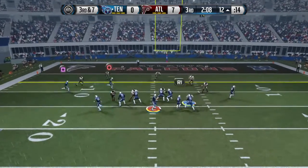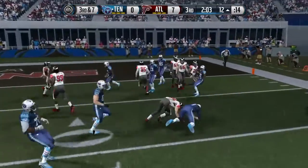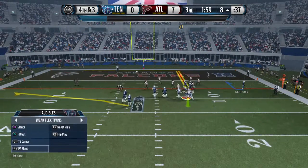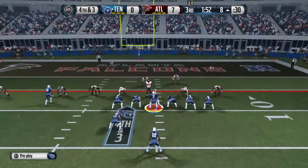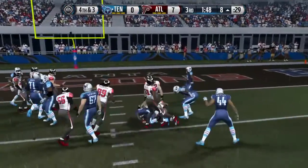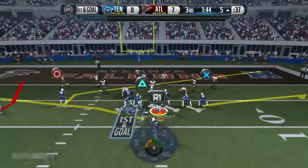Third and seven. Gets away from the pressure. Another third down failure. The offense is back on the field here on fourth and three to go. Here's the handoff — the Titans did a good job that time picking up the first down.